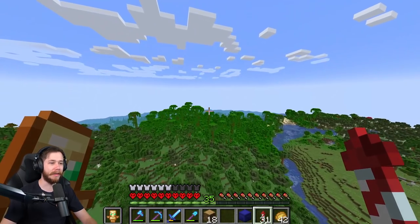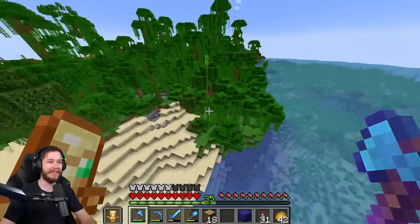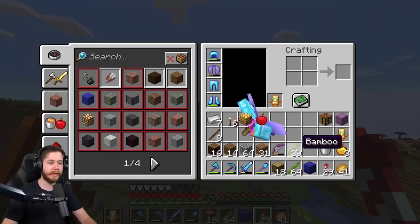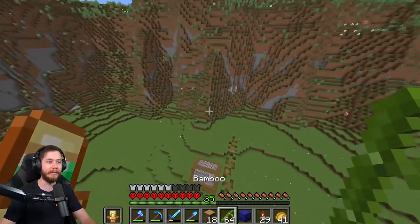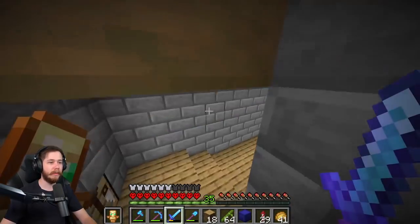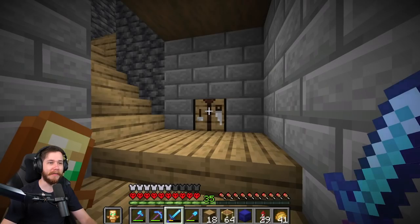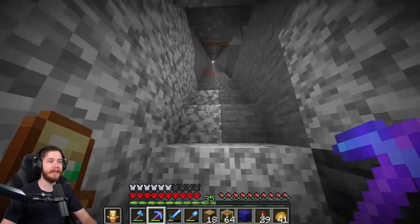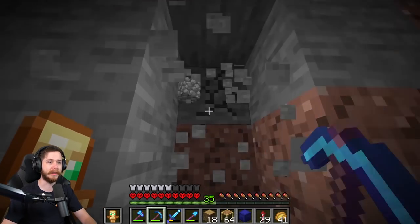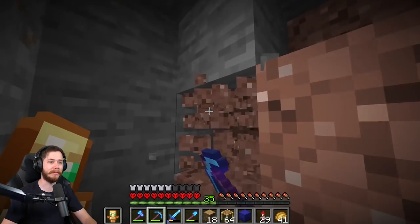This jungle also does not have a bamboo forest, so I'm just going to chop down a couple of small bamboos. A little over a stack and a half should be plenty to build a handful of scaffoldings. Now let me run down into the mines to grab some string from the spider farm and throw together all my scaffoldings. I also need a whole lot of stone again since I used pretty much all of it in the last video.